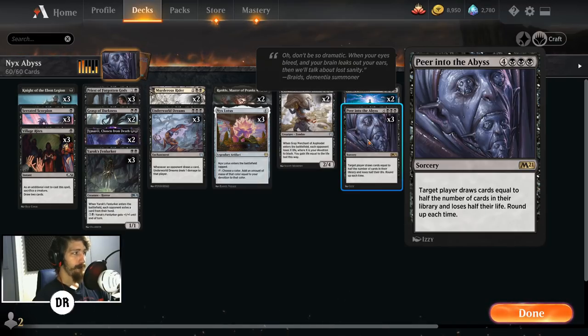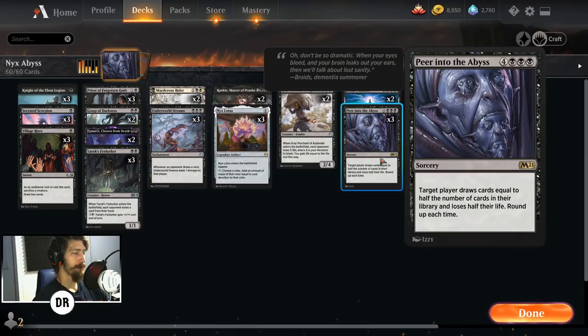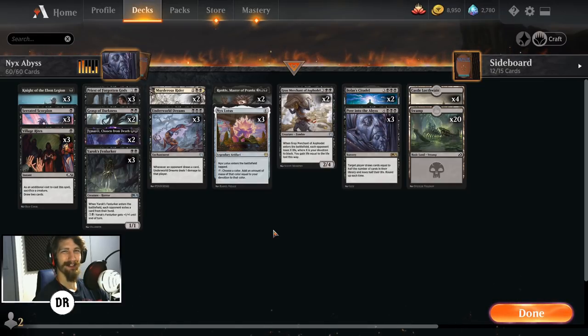They lose half their life — so if they're at 20 they go down to 10, rounding up each time. Even at 40 life they go to 20, or 30 down to 15. And you're dealing one damage for every single card they draw — that 24 damage. So you're taking them down to 10 or 15, then dealing 24 damage with Peer into the Abyss all on turn five. They would have to have a very good setup to avoid being instantly killed by this. It's a very fun combo.